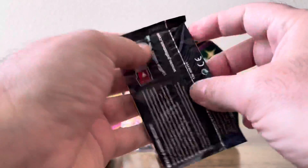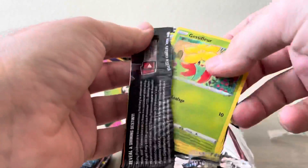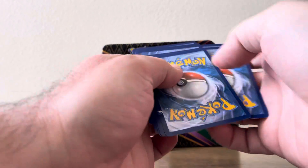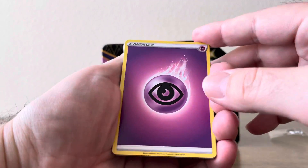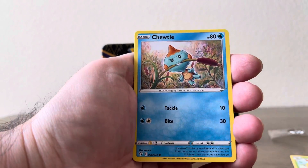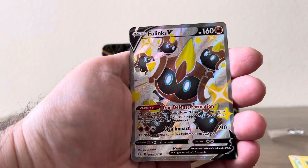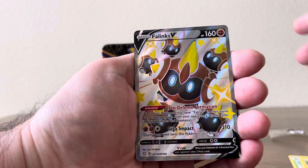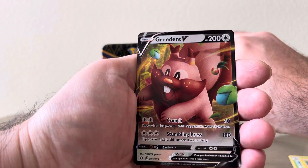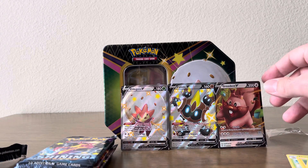Pack number one. We have Psychic Energy to start off with, then a Rotom, Rusted Sword, Vustle, Flower, Toodle, Morpeko, Cacnea, Horsea. Oh nice — we have a Phalanx V full art card! And kind of a double banger if that's what you want to call it — we have a Greedent V to back it up for our last card. Some pretty good pulls from the first pack.